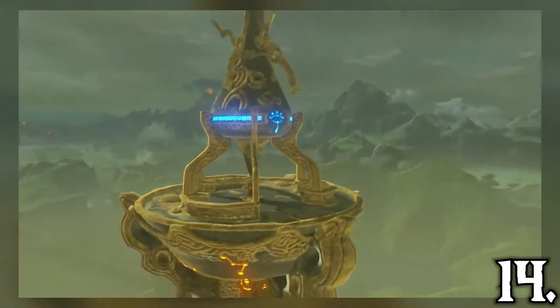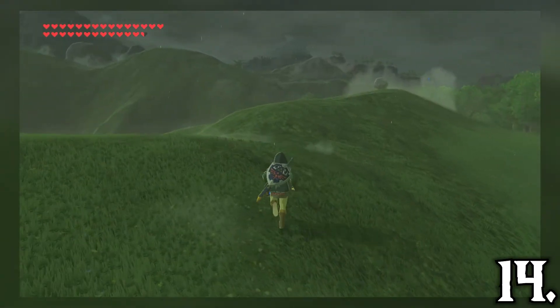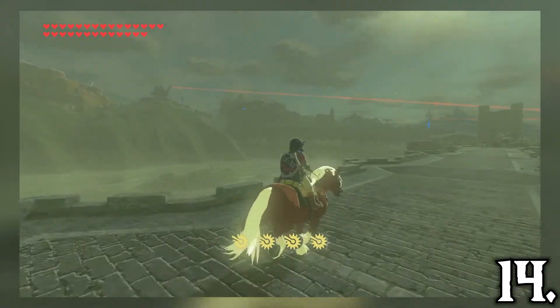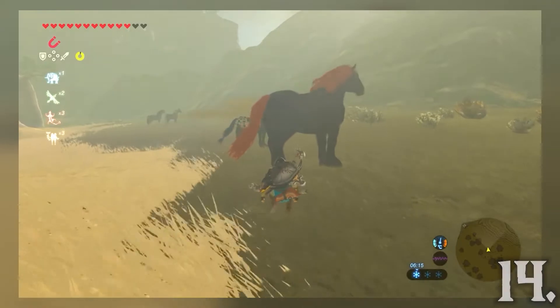The Lake region is an extremely plain region, as other than Lake Hylia and the Bridge of Hylia, this region is basically just a plain field of grass that could have had a few more locations to fill up the area. That said, riding on Epona across the Bridge of Hylia is incredible, and this region is also home to the Giant Horse, which is a neat little touch.